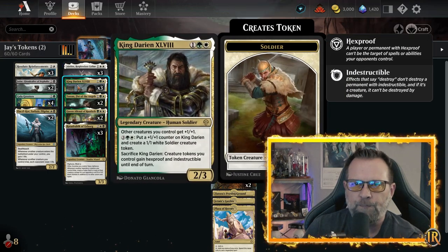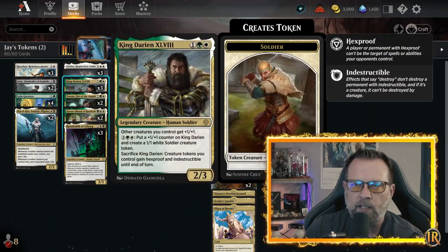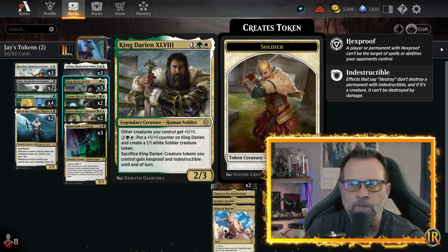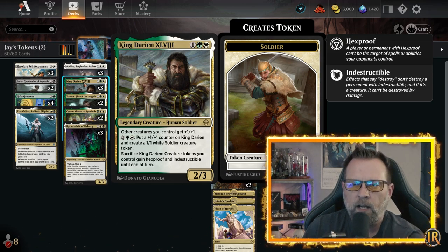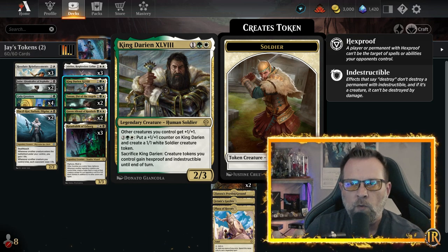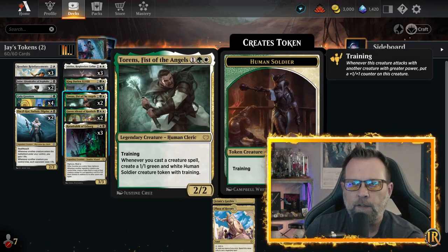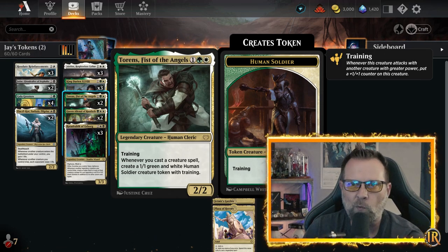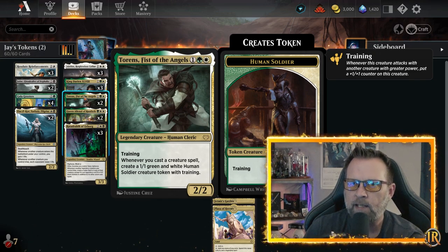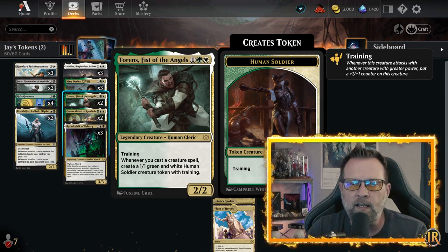We've got Adeline, which is a three-drop whose power is equal to the number of creatures you have, and whenever you attack you create a 1/1 human creature token. King Darian can give our tokens indestructible if we sacrifice it — and you'll see a game where we have Ratadrabek and King Darian doing their thing, sacrificing King Darian to make all our tokens hexproof and indestructible. You can also pay five to put a +1/+1 counter on King Darian and create a 1/1 white soldier token, which ends up being a 2/2 because all your other creatures get +1/+1 off of King Darian. Torrens, Fist of the Angels is in here — I think we landed him once in the game where I messed up my camera.